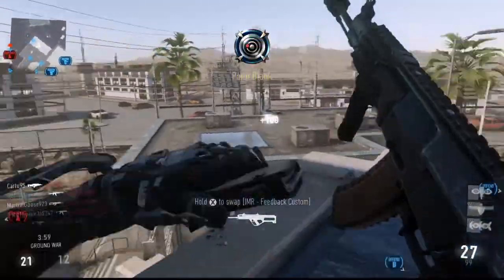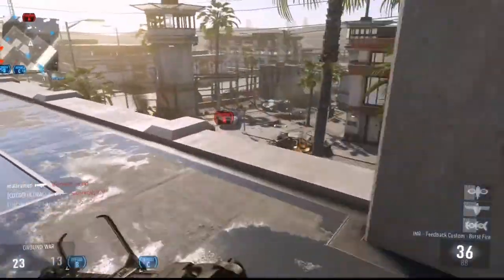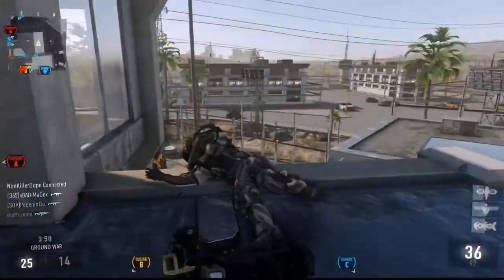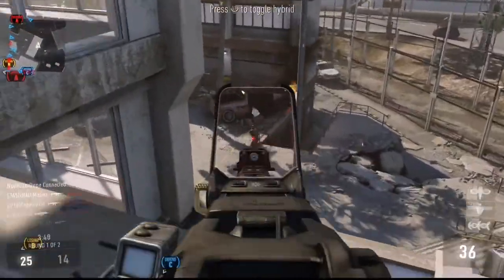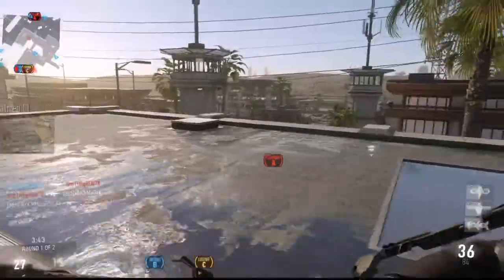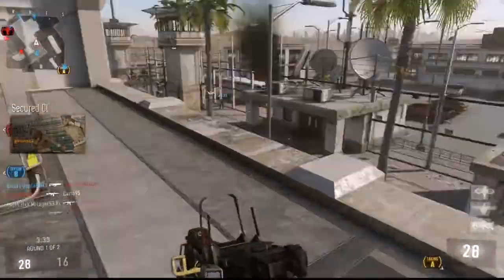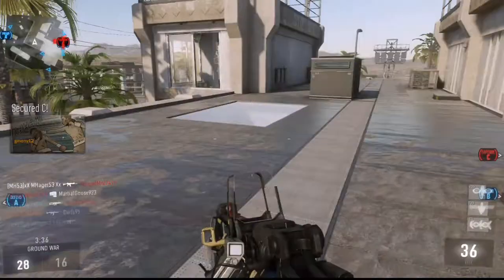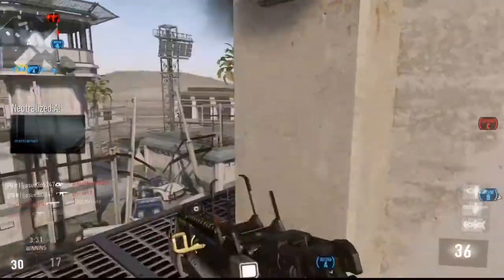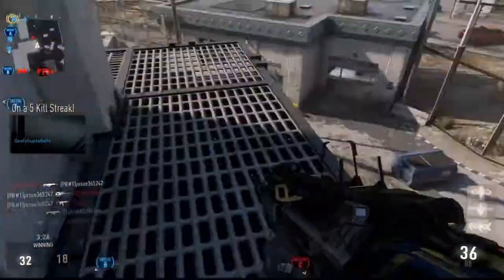Those attachments are helpful. The quickdraw — aim down sight faster — can help you win a lot of gunfights. And the stock, strafing left and right, can throw off an enemy's aim. But like I said in my 52-5 gameplay on Instinct, I couldn't use the quickdraw or stock attachments. They were good, but I felt like I'd play a lot more sloppily, because I knew I had that advantage and I wouldn't take it as seriously. I'd end up dying by making stupid mistakes. So I really don't like to use the quickdraw and stock when I'm trying to go on a really big streak.